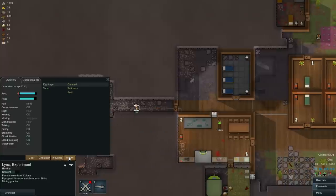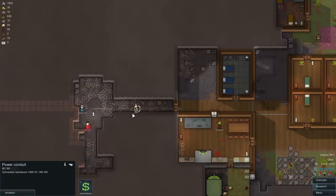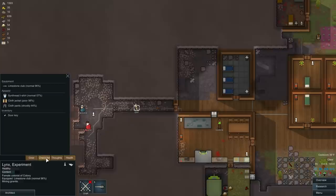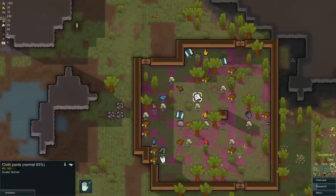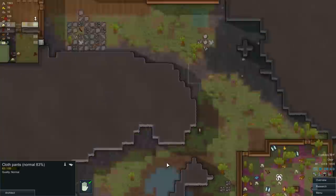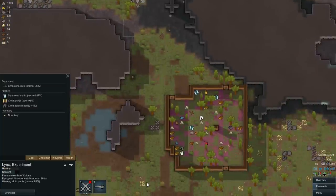Lynx is probably a little cold. Are you cold? You're wearing freight apparel — you don't like that very much. Not cold though, that's good. Cloth pants... shoddy cloth pants. That's probably the one that's messing her up. Do we have a decent pair of pants? 83% — that's a decent pair of pants. 57% awful pants, we don't want those. Hey Lynx, come here. Put on these pants — I bet that'll make you feel better.